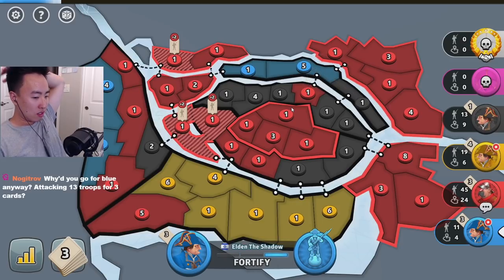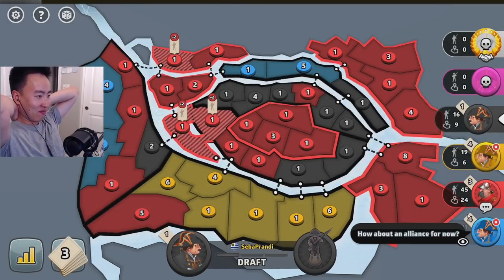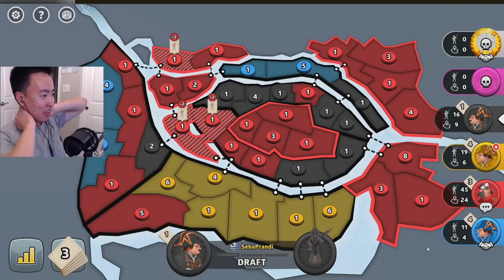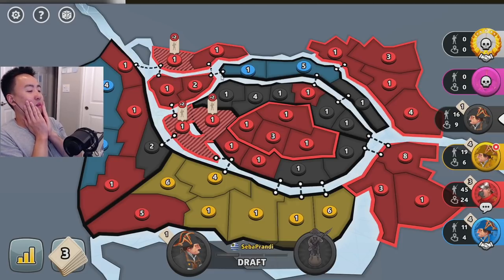Why would I want to go for blue anyways? Because I'm going to win the game — I've got 45 compared to everyone else. If I had killed blue right there and taken those four cards, I would have 100% won that game. I just couldn't calculate it in my head — I thought this connected for some reason. New map's such a struggle.